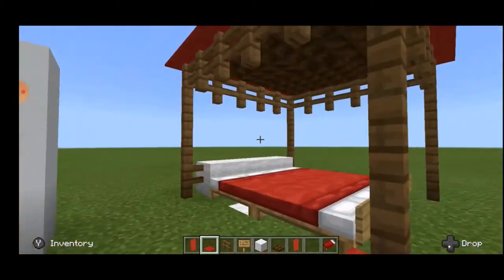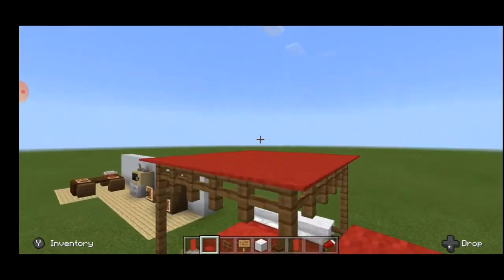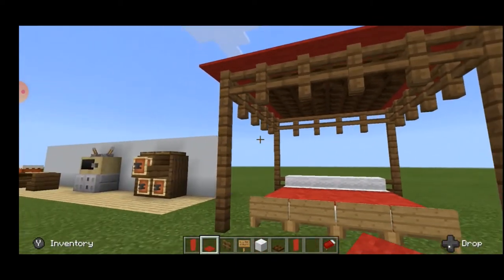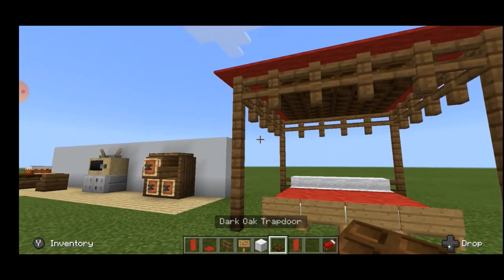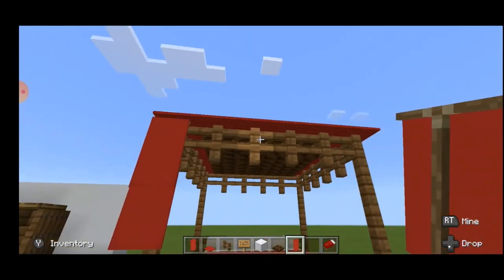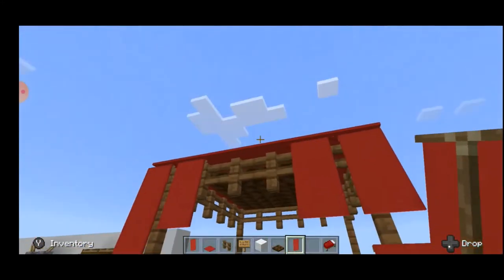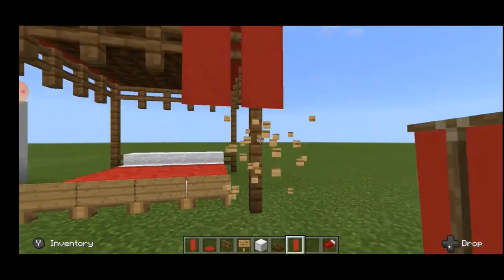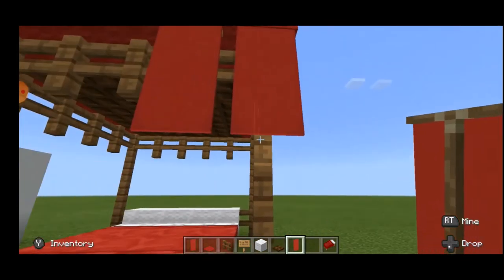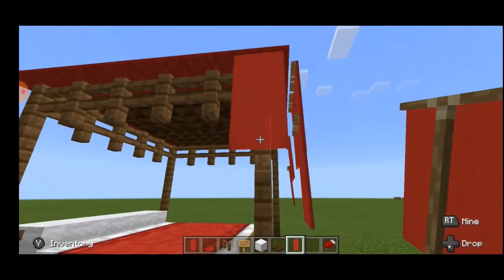And voila guys — as you can see we have a nice red carpet on here. It looks good from the outside and as you go inside you're like, wow, it's red — like chocolate on top of you. Now for the last and best part: the drape. Place two banners like this, one here and one here with two block difference, and two here on all four sides.